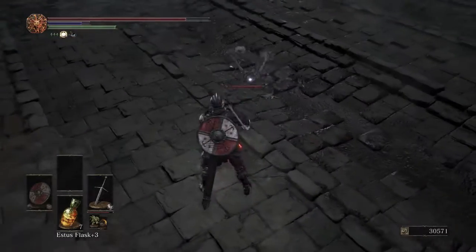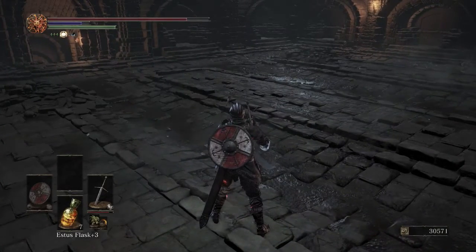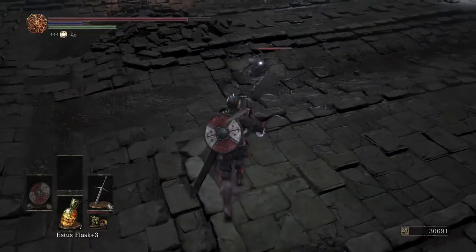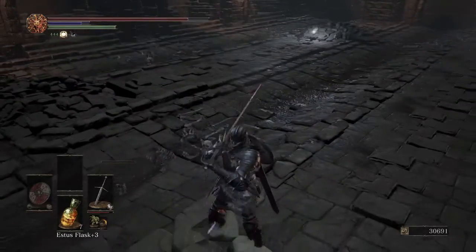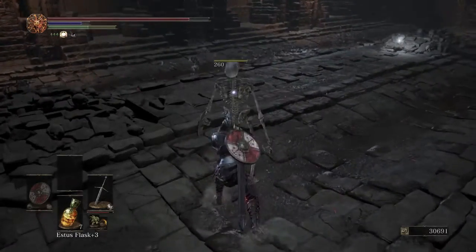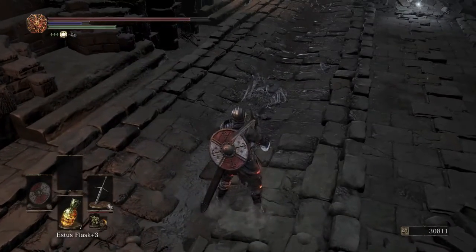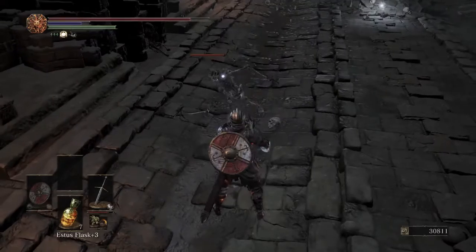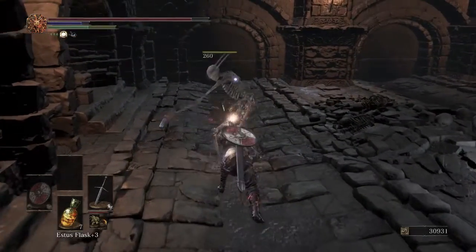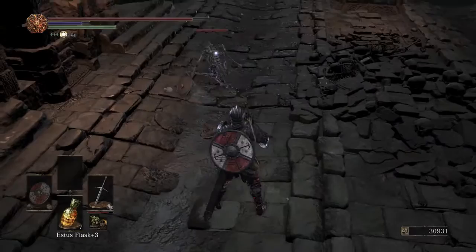Grab the Large Titanite Shard. Come over here, another skelly's going to get up — charged heavy. Wait for him to pop up, and charged heavy. We're just trying to minimize getting swarmed. Charged heavy, there we go, he's down. Wait for him to hop back up, and charged heavy. We have two more — charged heavy, and charged heavy, charged heavy. Grab the item, it's a large soul. One final charged heavy to end the Room of Skellies.